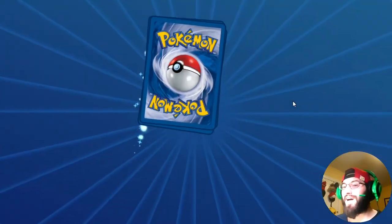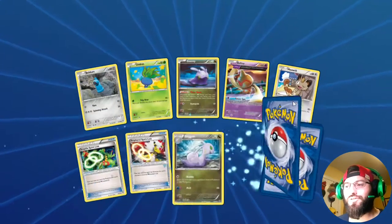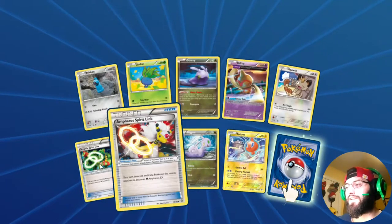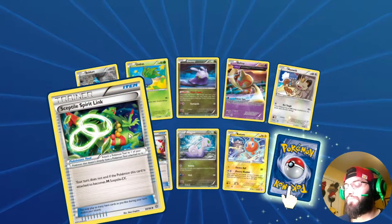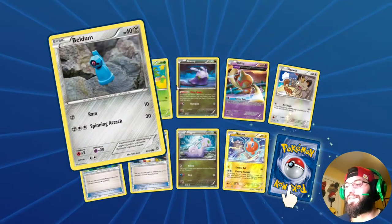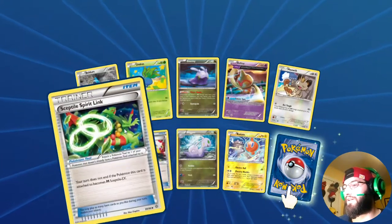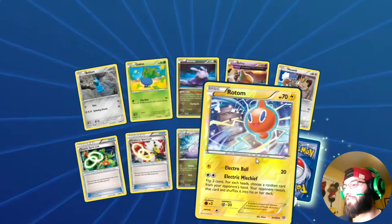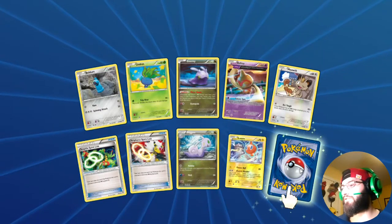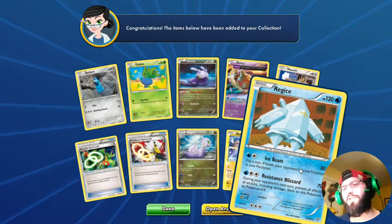I really wanted to play Sceptile when I first heard about it, but what I ended up getting was the really bad Sceptile, not the good one. And then I could never find the Mega opening all these packs. We've got Ampharos spirit link, Sceptile spirit link, Raidon with the electric mischief — and what do we get for our rare? It is another Regice. Hmm.